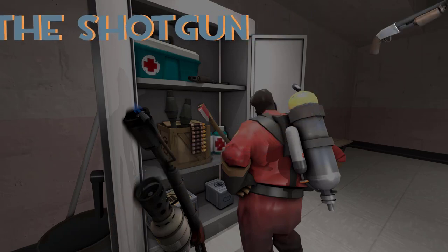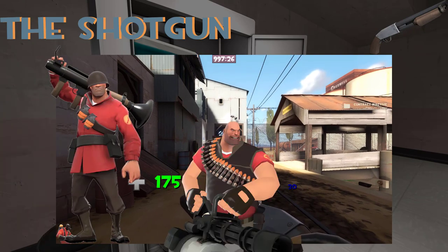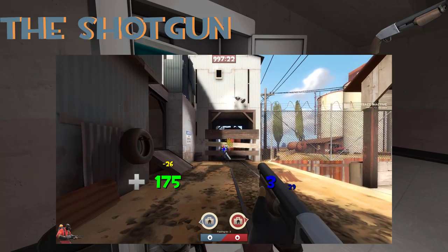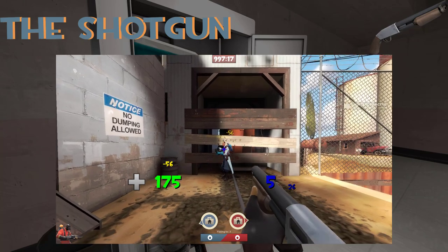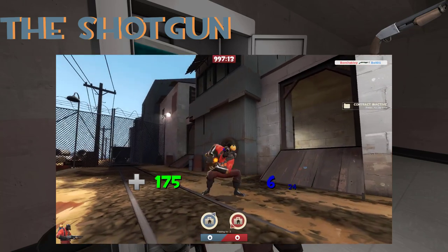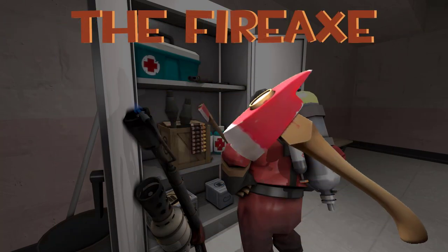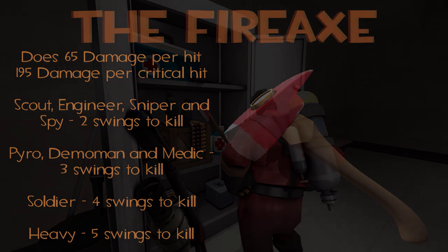The shotgun is also pretty standard, being a great mid to close range weapon. It shoots bullets just like most other weapons in the game — if you've used it on other classes like Soldier, Heavy, and Engineer, you already know how it acts. For the Pyro, the shotgun is a good weapon to use if an enemy is out of the range of your flamethrower. As for their melee, the Fire Axe is pretty basic too, dealing 65 damage per swing. You can take out most classes with two or three swings, with Soldiers taking four and Heavies taking five if they're on full health.